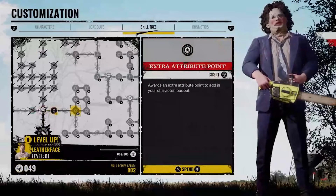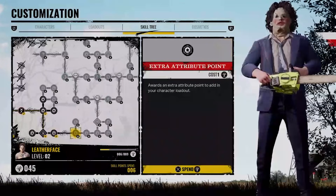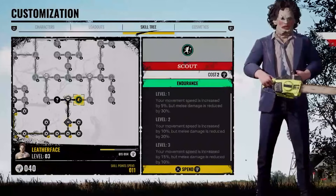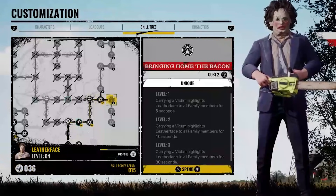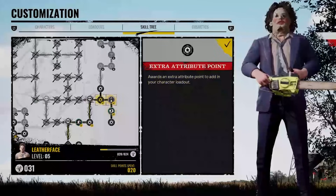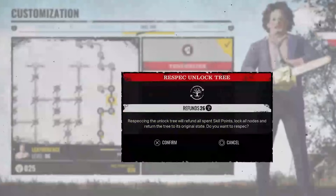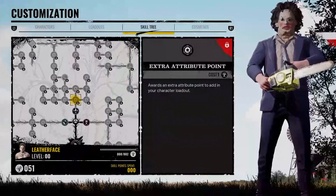I'm just an average guy. I have obligations to a job and a family outside of my time for gaming. When I do have time to sit down and game, I don't want to sit for 20 minutes trying to just get the build that I want to play to magically appear. I can understand what they were going for by having these random perks, but the fact that you can just respec and keep gambling until you get the perks you want kind of defeats the purpose. It's adding extra steps that are unnecessary.